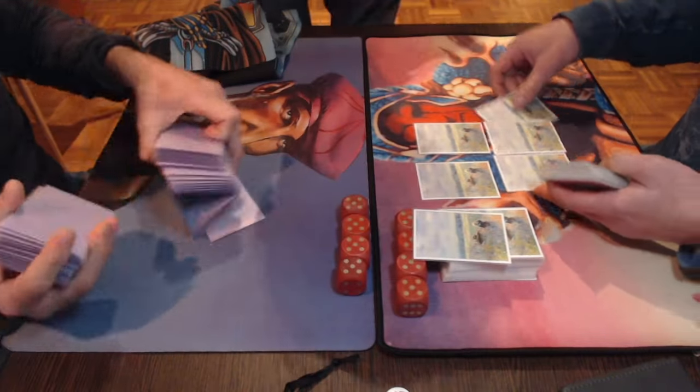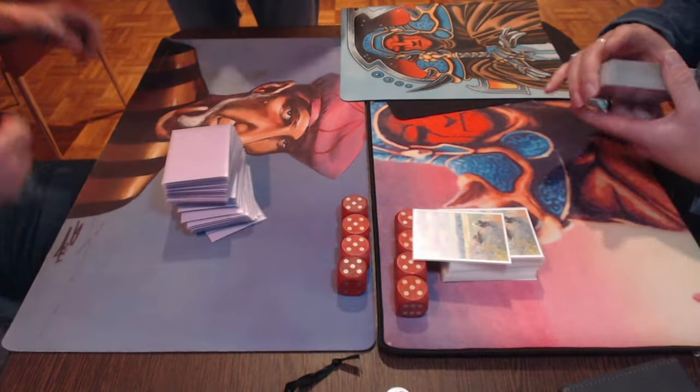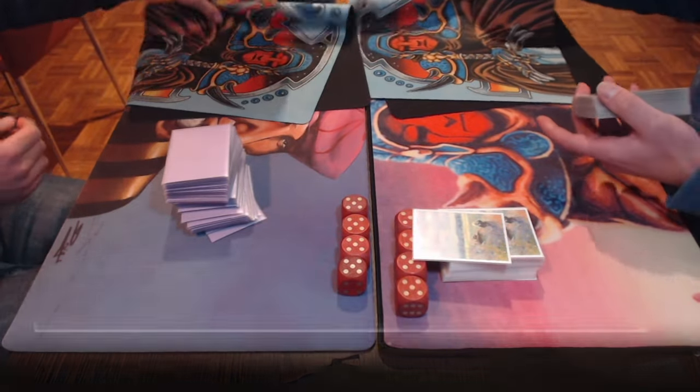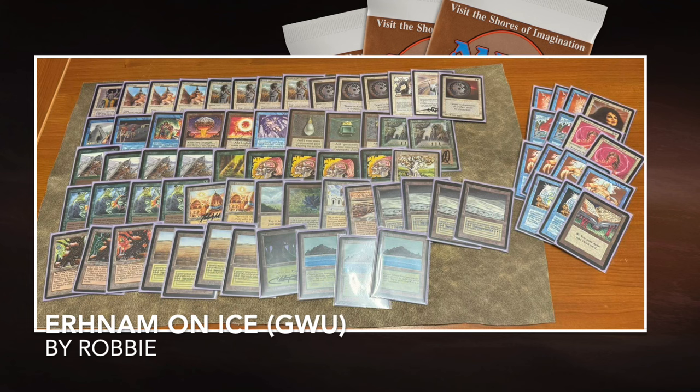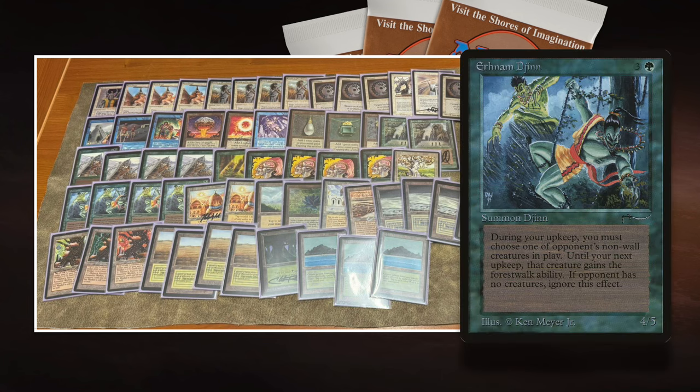Now that you're fully informed, I'm going to start with the deck text. Starting with the deck of Roby and his Urnum on Ice list. This is really your Urnum on Ice list. Urnum on Ice is named after two cards: the Urnum Djinn and the Ice Storm. The Urnum Djinn is a 4/5 creature from Arabian Nights for one green and three — great value, great bang for your buck.